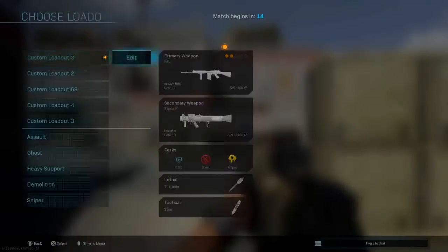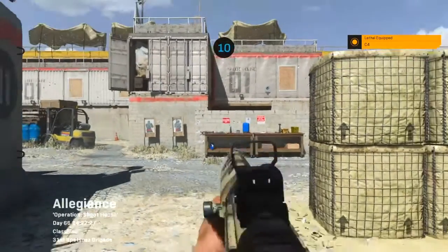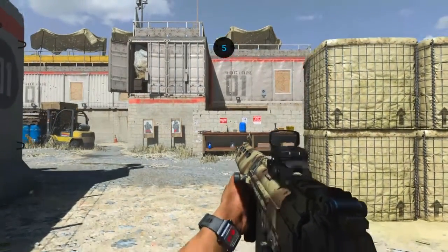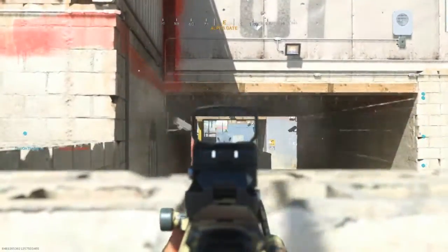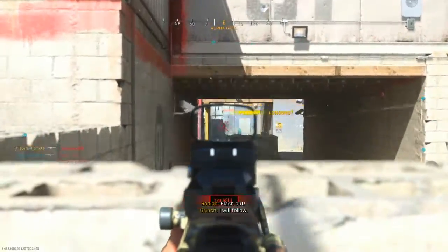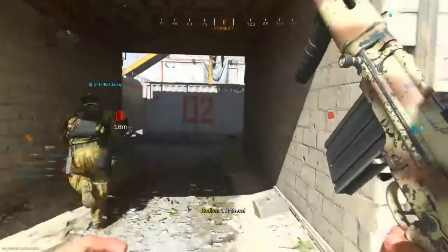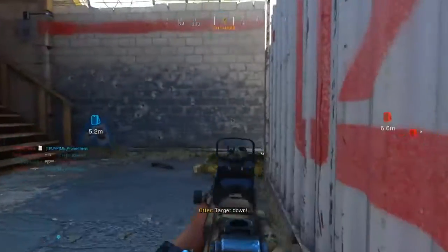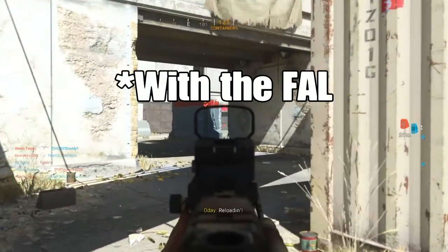What is going on guys, it's Smoke, bringing you some more Modern Warfare gameplay on hardcore Shoot House. We're playing Kill Confirmed and I'm doing alright for the first time in a while because I'm using a gun that isn't super difficult. I used to use the FAL and semi-autos a lot in other Call of Duties, so this is a gun I'm going to feel right at home with. I'm only about level 15 after an hour of grinding.